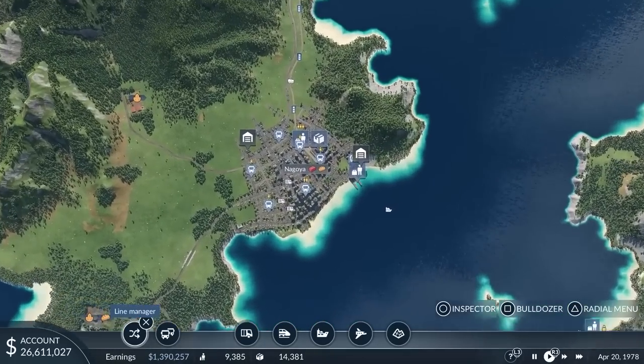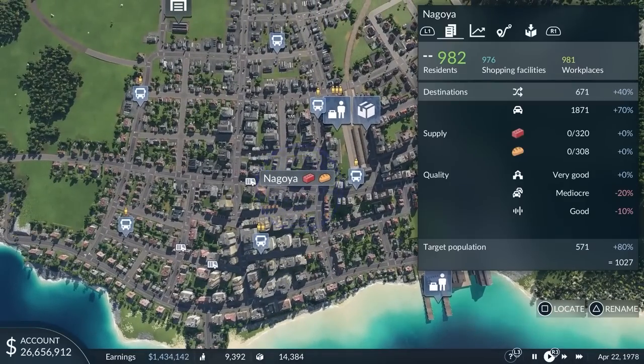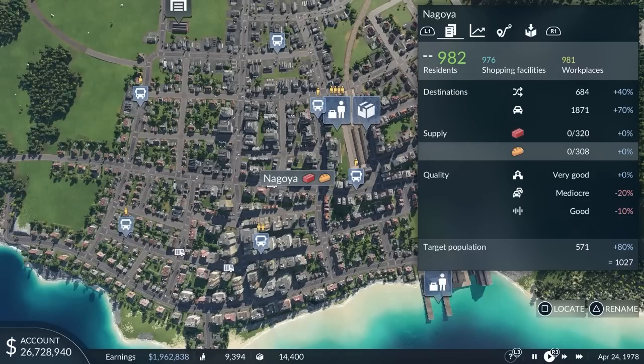Next we will have a look at the demand for cargo. Each city demands at least two different types of cargo — one for the commercial district and one for the industrial district, as we can see here in the cargo layer.